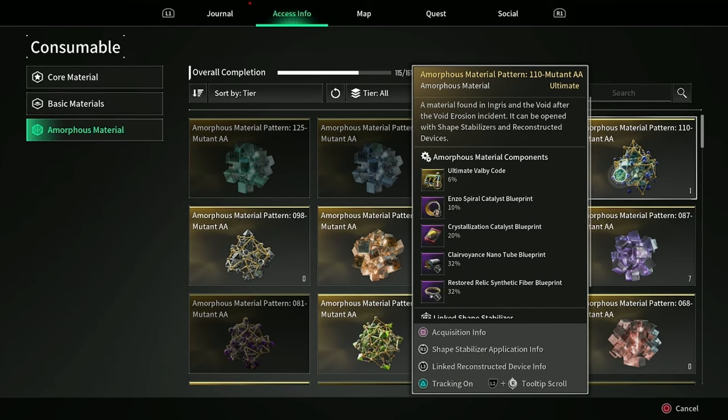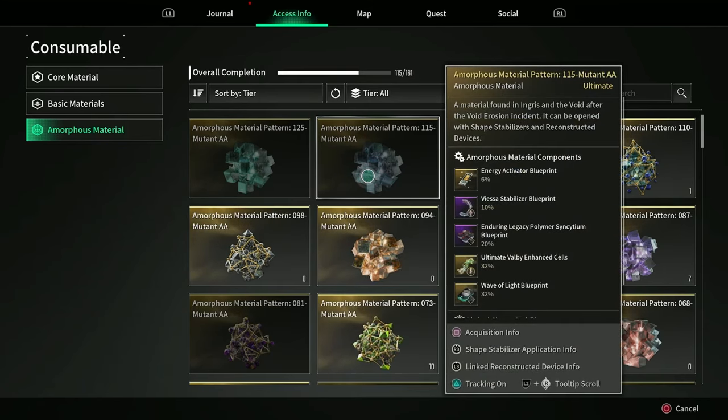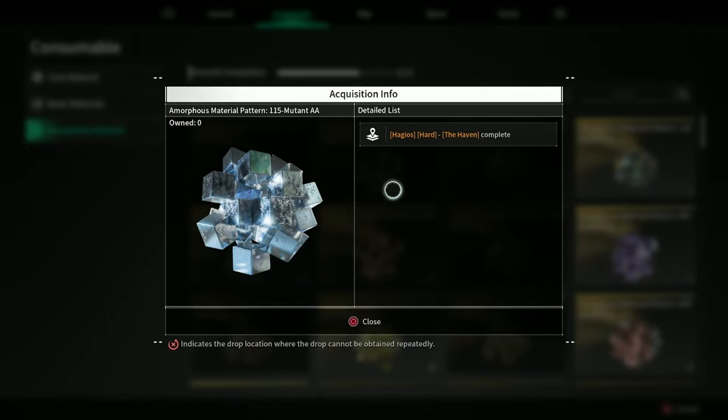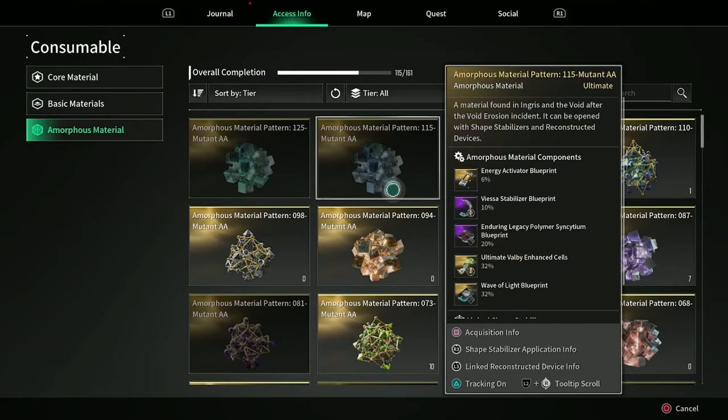The ways to get the final piece — the enhanced cells — are either from Pattern 115 Mutant AA, which has a 32% chance, but you will have to beat Hard Frostwalker. As of 1.0.7, Frostwalker has gotten a significant adjustment, so it's a lot easier to complete. During Frenzy Mode, when you break open its weak points you will get two flames from them, so you don't need to worry so much about the flame mechanic anymore. You will need to complete the Hagios Hard Haven Dungeon for this, which is annoying but doable. Then just go fight Frostwalker for your 32% chance at the ultimate Valby enhanced cells.